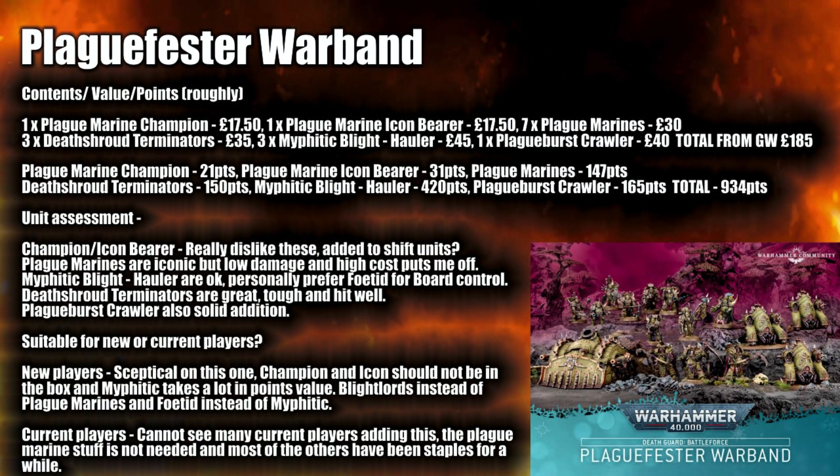Chaos is getting a box set with Death Guard — the Plague Fester Warband. You get one Plague Marine Champion, one Plague Marine Icon Bearer, seven Plague Marines, three Death Shroud Terminators, three Myphitic Blight-haulers, and one Plague Burst Crawler — totaling about £185 in value and 934 points, which is the higher end of the points scale. The Champion and Icon Bearer I really dislike as inclusions — added really just to shift units. Plague Marines are iconic but their low damage upsets me, and Bolters for their points just don't seem worth it.